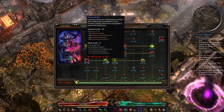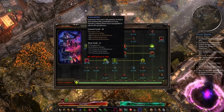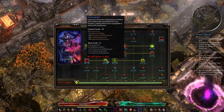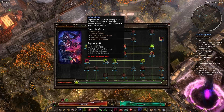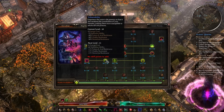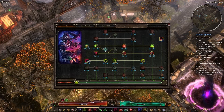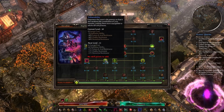It has one modifier, and that's Vulnerability. It empowers the curse's vile potency so that it also weakens the constitution of your enemies, making them more susceptible to witchcraft and poisons. This reduces their defensive ability, poison/acid resistance, vitality resistance, and elemental resistance. Between the two abilities, you have a really solid debuff for pretty much all builds.